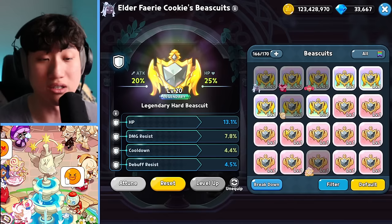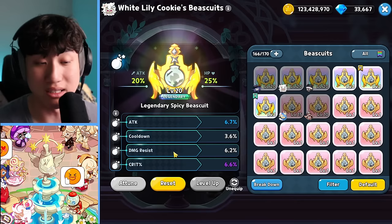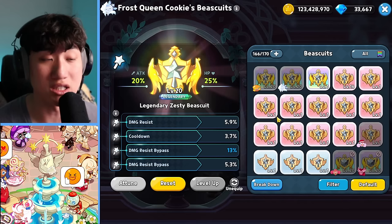For biscuits — Elder Fairy: extra HP, extra damage resist, cooldown definitely helps out. For White Lily: extra damage resist, bypass, or damage resist, crit, attack, cooldown — all of those definitely help out. Damage resist bypass is probably far the best one for her, along with extra attack and crit because you just want to nuke the enemies.